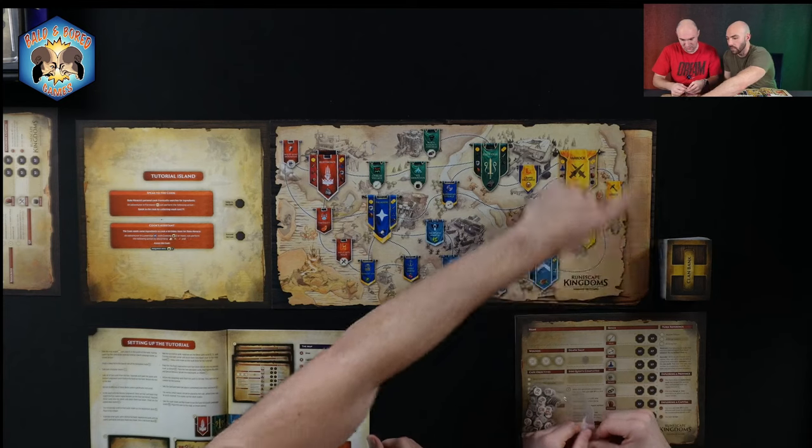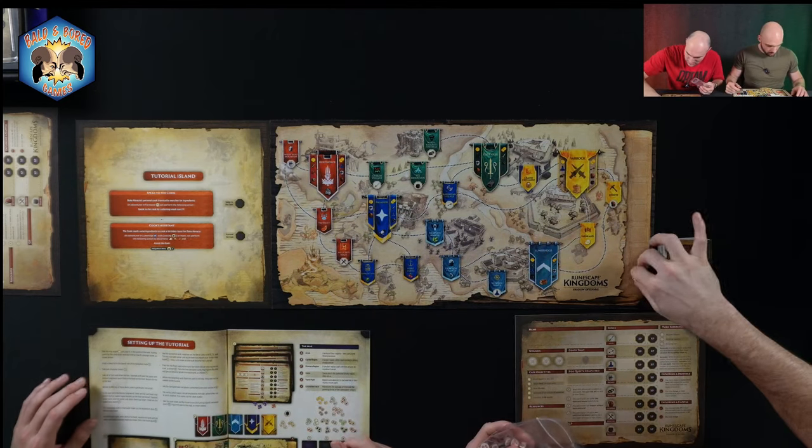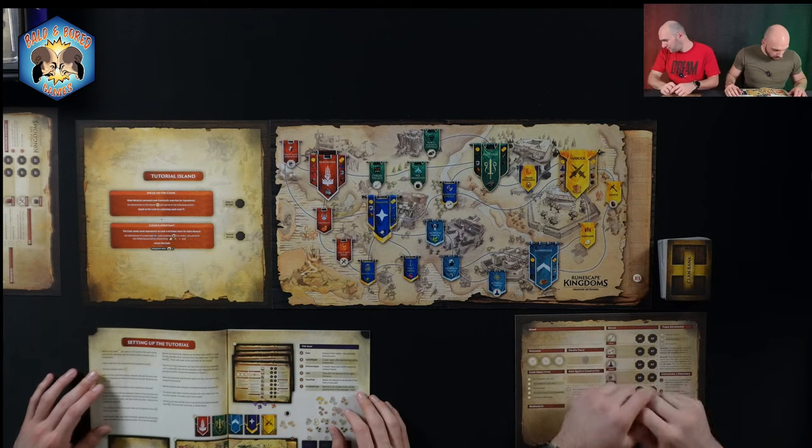It says place token RS in the lowest slot of the escalation track. So RS goes in the bottom part — that's the escalation track right there.